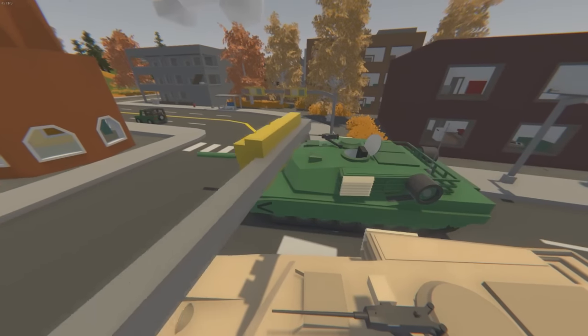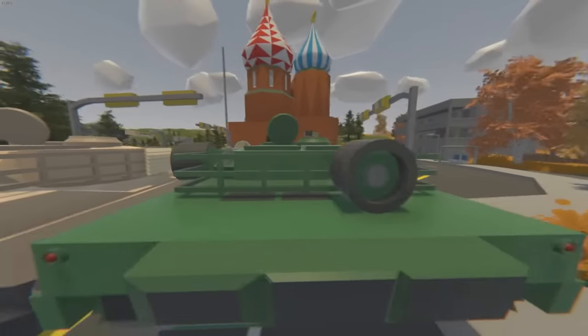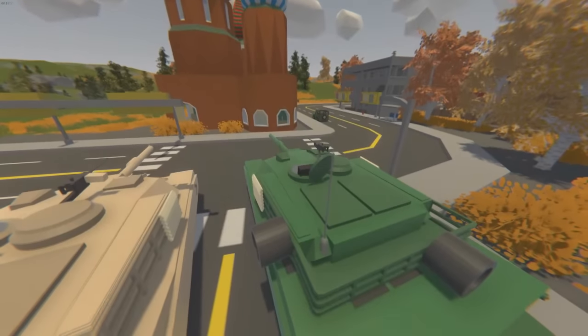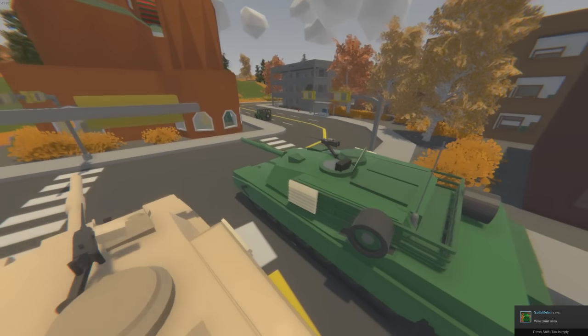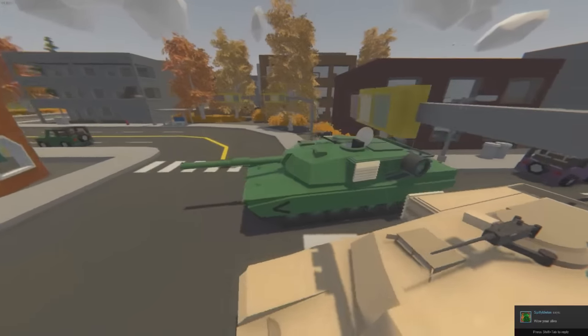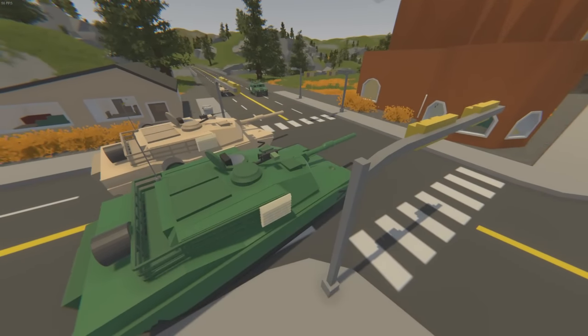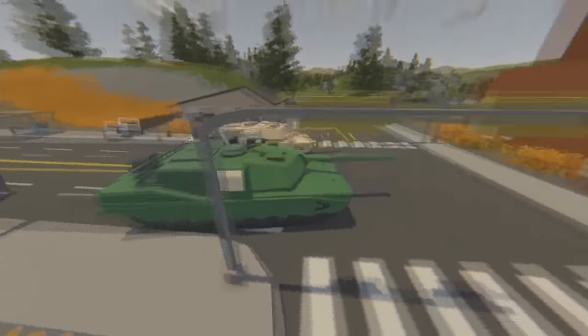From the looks of it, it does look really good. You've got your spare tires from what it looks like, and also your wire or satellite dish — I guess you'd call it that — and you've got your 50 cal machine gun at the top, I believe, and obviously your shell.